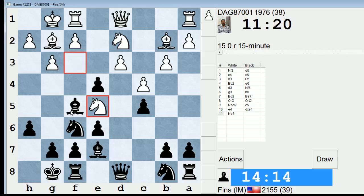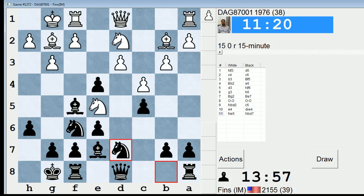Wow, now c5. His point is that if I take on d3, he can play bishop takes b7 and my rook will become trapped. But I can just develop here — I don't have to necessarily take on d3. So I think I'm just going to play a quick developing move, knight Bd7. I don't really want to go to c6 anymore because he could take and I'd have double isolated c-pawns, so d7 should be fine.